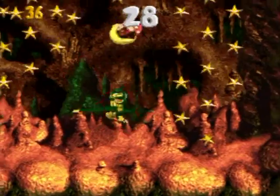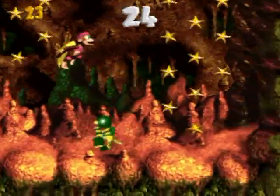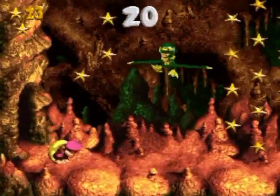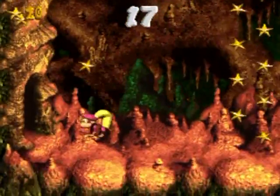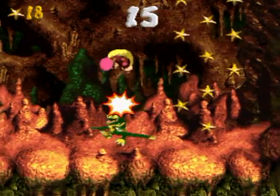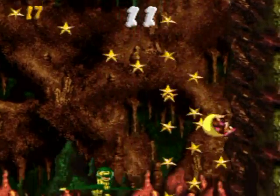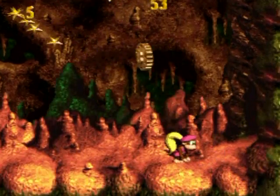40 stars — we know how this works, we've been in here a bunch of times already. Those end ones are just so annoying to get. If I had both Kongs I might be able to have an easier shot because I'd be able to throw Kongs up to those awkward ones. Can I get it this time? I got it!